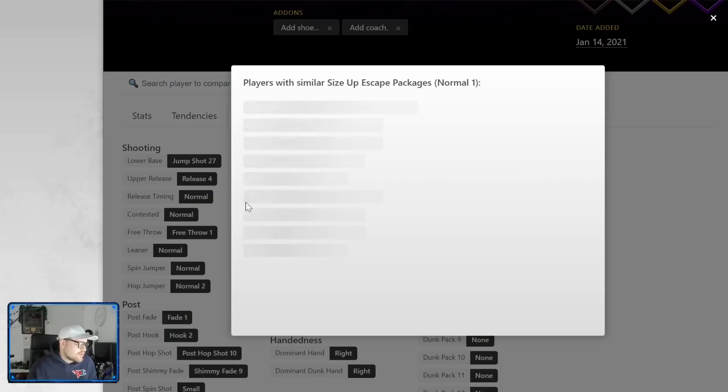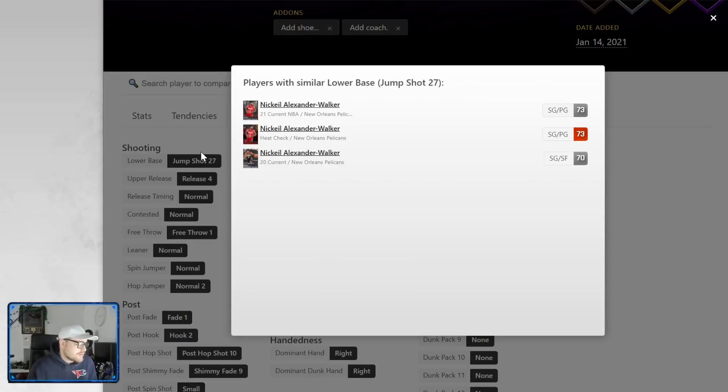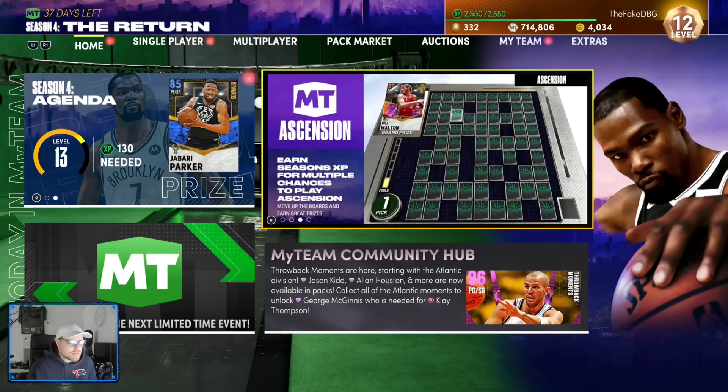He's got Profile Behind, he's got Normal One Size or Escape — which is not good. His base is Base 27, and he's the only person in the game with Base 27. We've got to try to figure out what this release is.